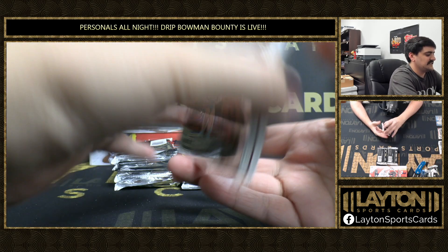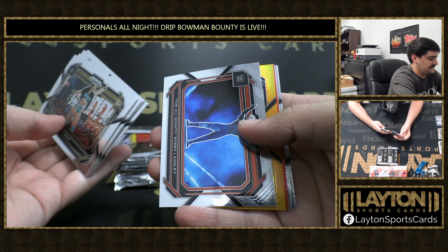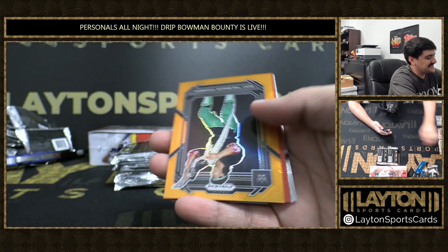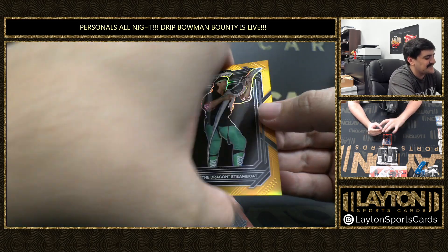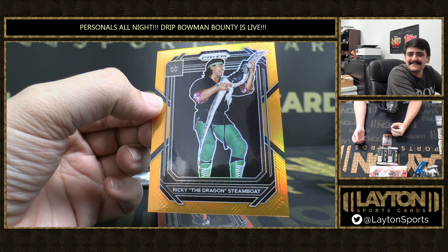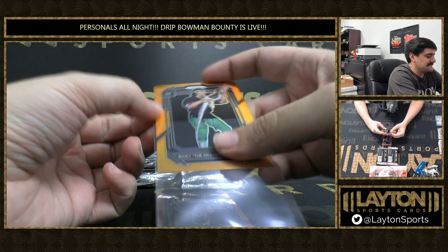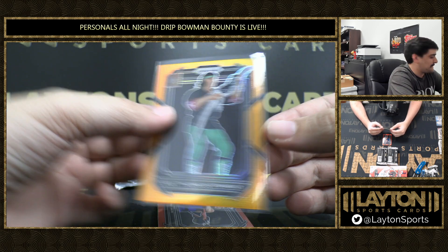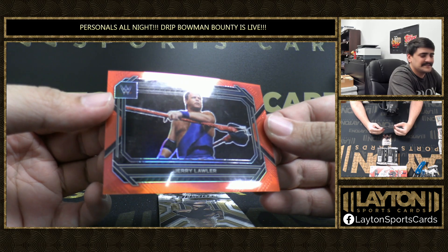Come on, let's see a nice color — that's a nice color, orange! And it's Ricky the Dragon! Wahoos can't escape this guy — to 99. Ricky the Steamboat, Ricky the Dragon Steamboat — it's a 99! And we've got Jerry Lawler red to 299.